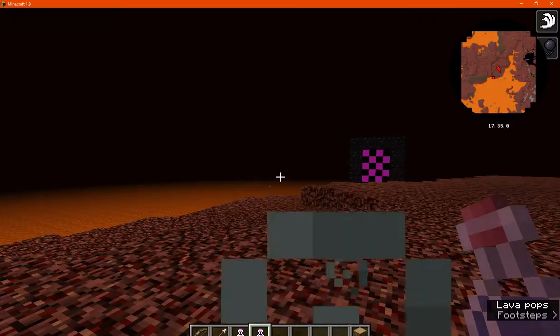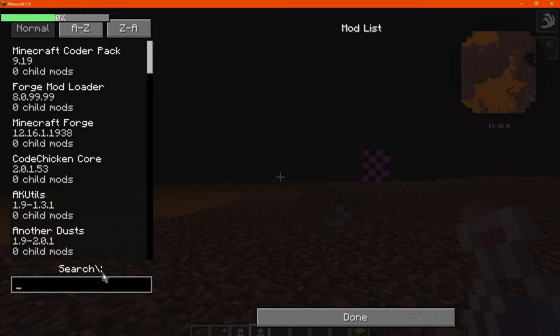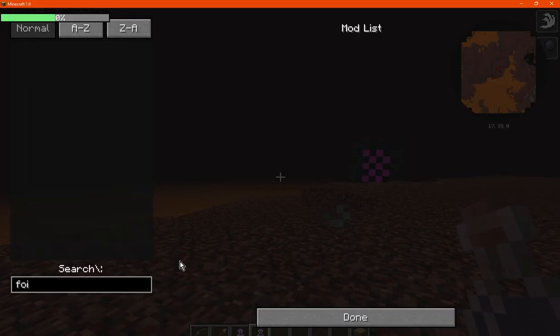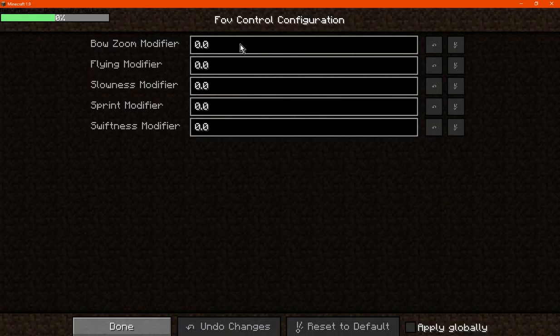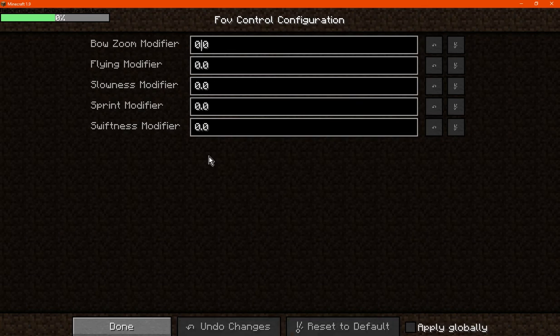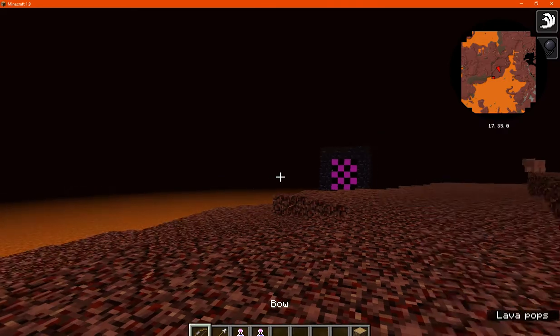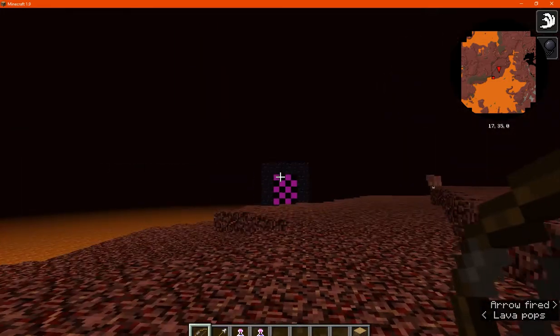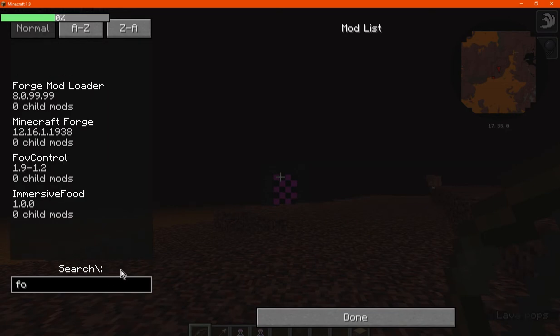I'll actually tweak a few of them in the in-game config. Alright, so we'll tweak that to be — when was the highest again? Let's see, 0.85 — I'm assuming that'd be 0.85 as the maximum, and that's as far as we actually can go. I'll actually see if you can change it otherwise though, and see if you're not just limited to those.